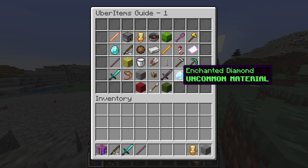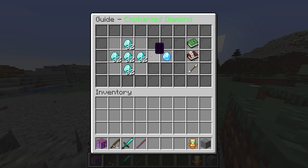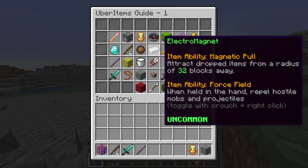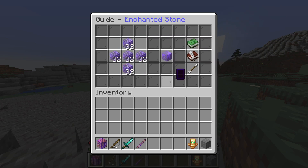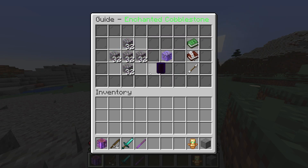In addition to Uber items, there are also Uber materials, which are classified differently. They have a lot fewer features than Uber items but are a lot quicker to make and easier to understand. Enchanted diamond is 160 diamonds, and enchanted stone is crafted with 160 cobblestone each of which is crafted with 160 regular cobblestone.